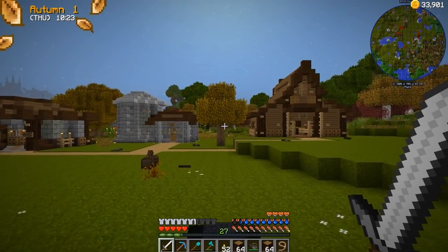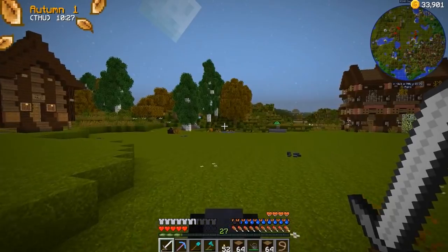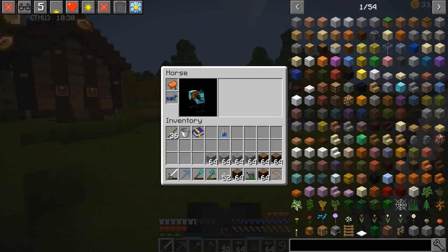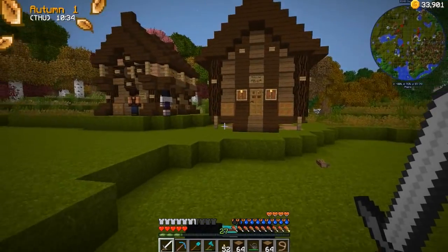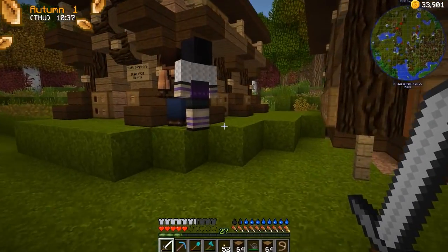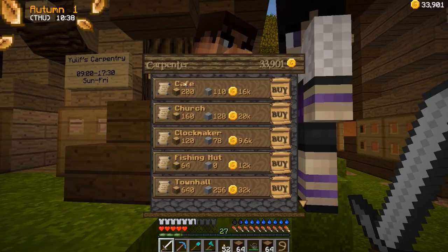It looks like some of the trees have changed as well, like the normal vanilla trees. So, building the best buildings for you — you always do, Yuluf, you always do. There we go, there's the cafe. As you can see, we got a little bit more gold. Boom — cafe in our pockets, right there. I think what we're going to do is bring our horse over and lash him over here to the mining hut. I think where I want to put the cafe is maybe right in here, kind of like right next to the general store.